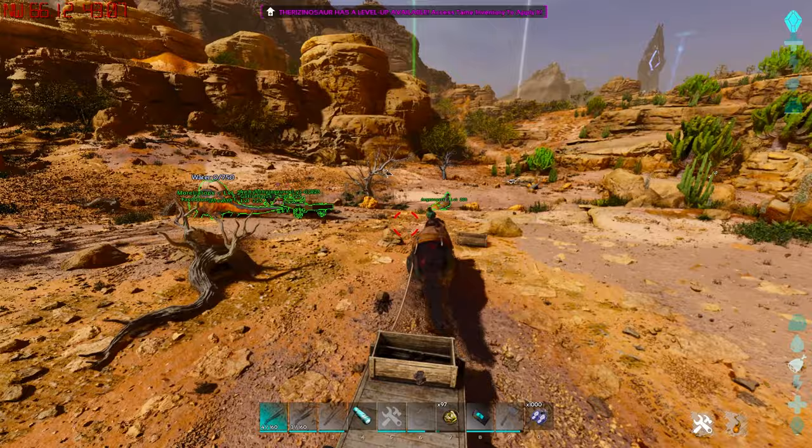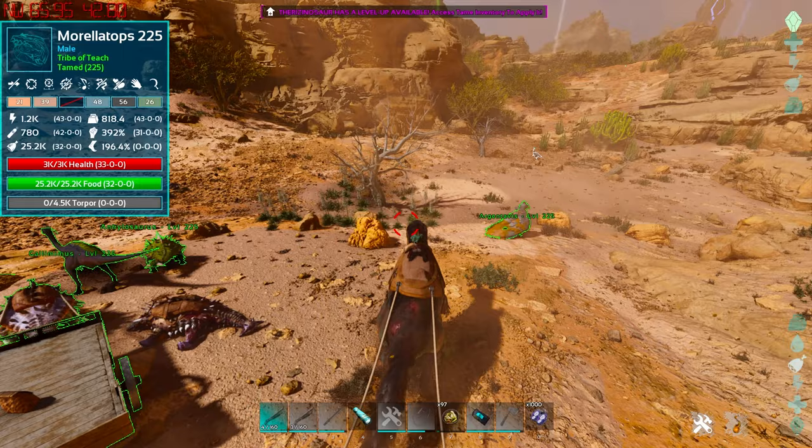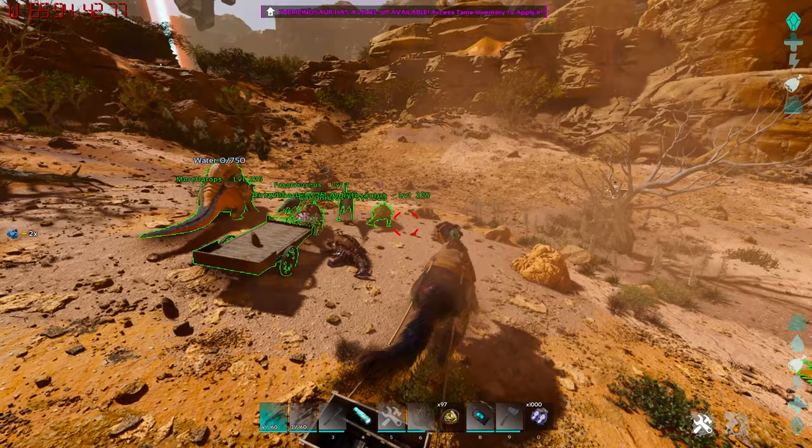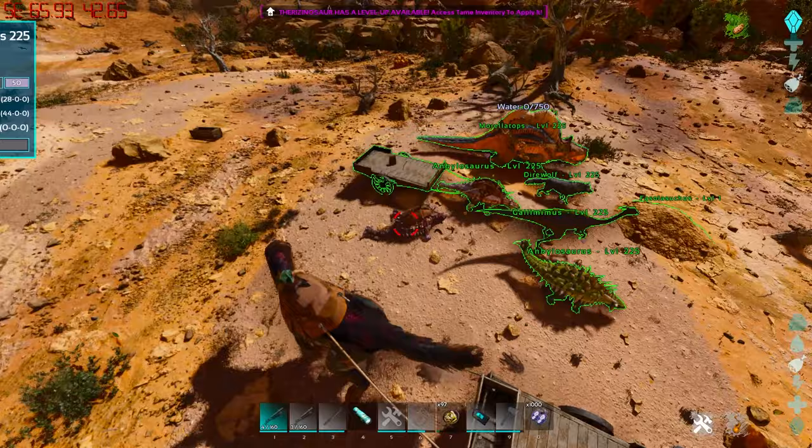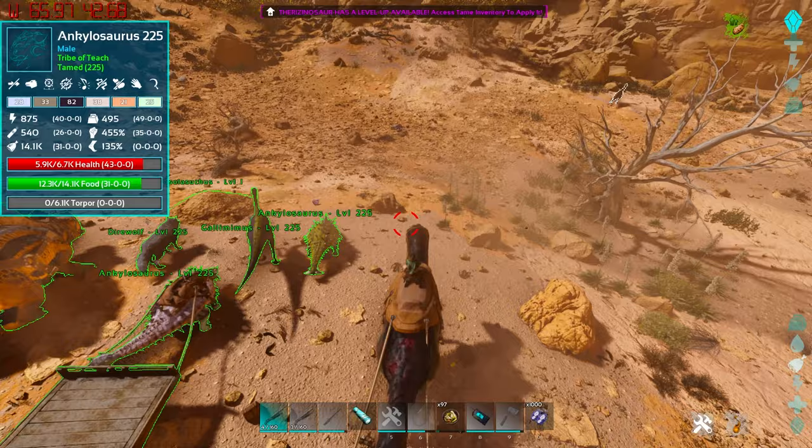It also gives a large number of creatures a massive boost in their ability to actually produce resources. A Therizinosaur can literally go out, make its own resources, gather resources, and change things around. An Anki can go make spark powder on the run. You can literally harvest things with this, boil the meat, and there are a lot of practical uses for these things.